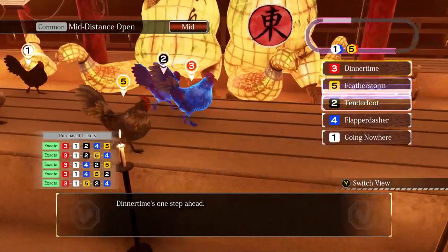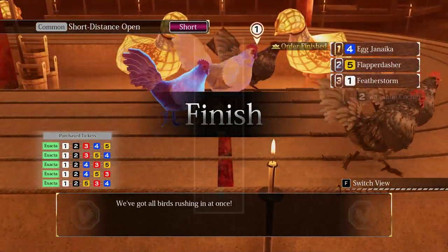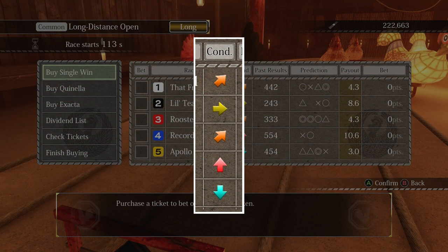An upward arrow means more likely to boost, indicated by a yellow aura, and a downward arrow means more likely to slow down, indicated by a blue aura. It's useful for gauging who to bet for, but sometimes a chicken with an upward arrow will just decide to slow down, and a chicken with a down arrow will decide to speed up. So you're at the mercy of RNG.